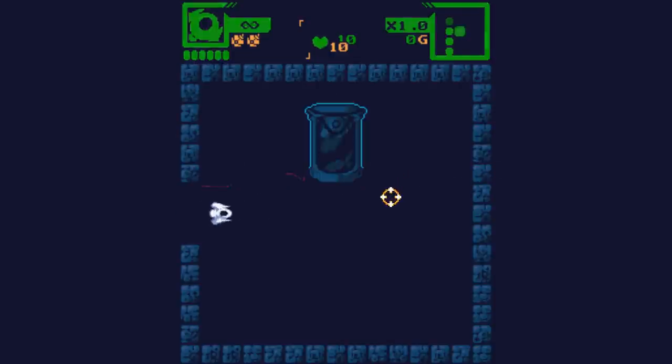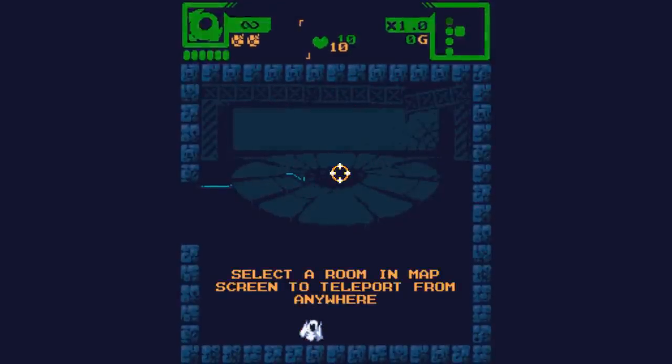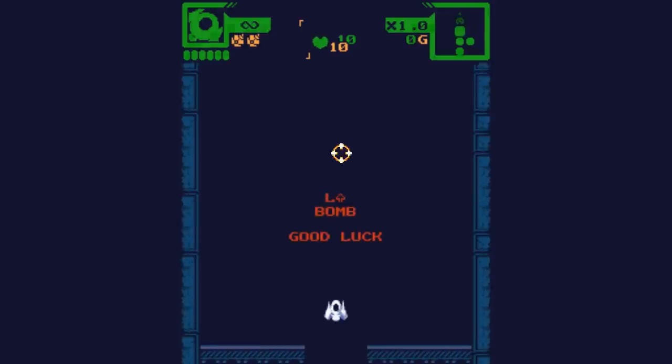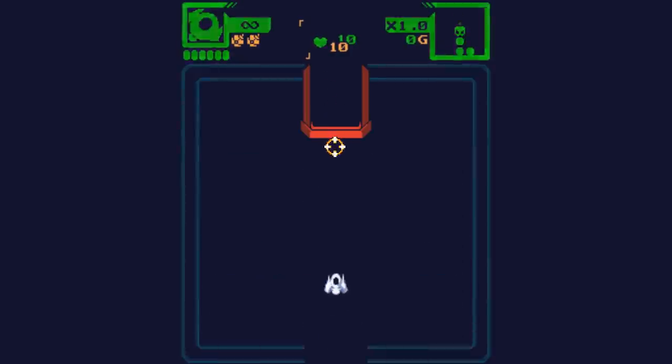Oh, I see what the game's getting at. Select a room on the map screen to teleport from anywhere. Did I just blow up my teleporter? I think I might have just blown up my teleporter. Oh well. And so left shift — there it is. And then we can refill our bombs from right there.